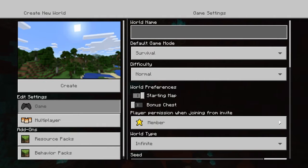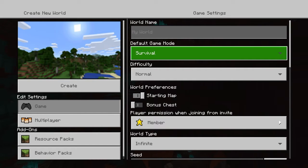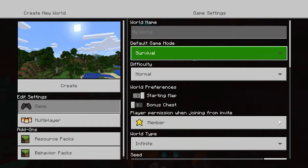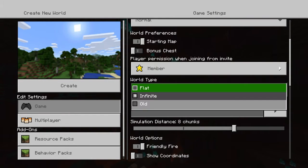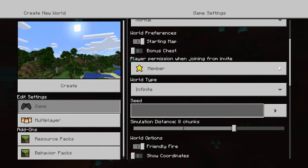I'm just going to name the world. I'm going to have survival difficulty normal. These are the only two options. There's adventure, but that's like after you actually made the world. And finite, which is not infinite. There's flat and then there's old — I have no idea how old works. I think it's just the old versions of Minecraft, the old landscape and all that.